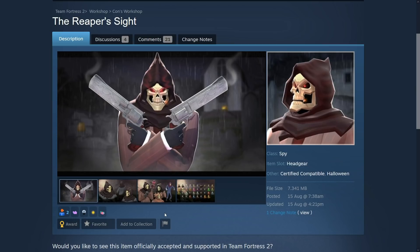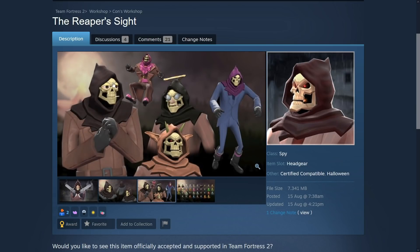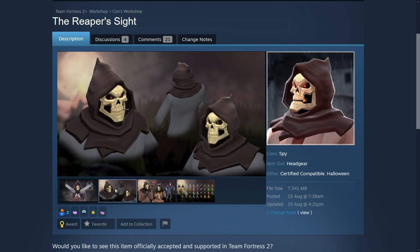Next — the Reaper's Scythe. Pretty awesome, like a hitman reference maybe? It's a hood with a skull mask for the spy. It goes okay with a bunch of cosmetics and it paints quite well. Not much to say about this one actually — this is pretty low on my list. If this was not added, I'd be like, yeah that's okay, I could live my life without this cosmetic in Team Fortress 2.